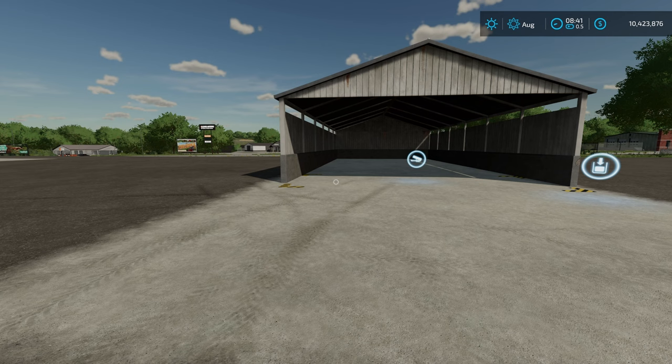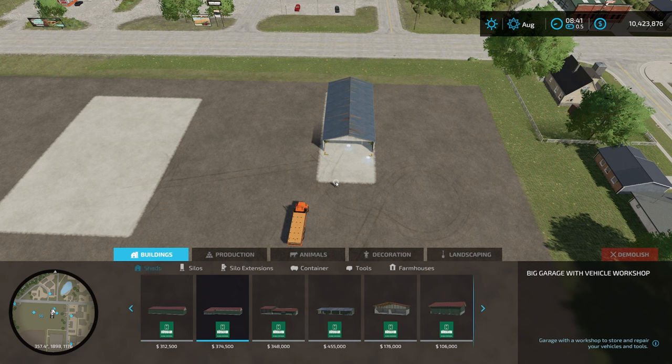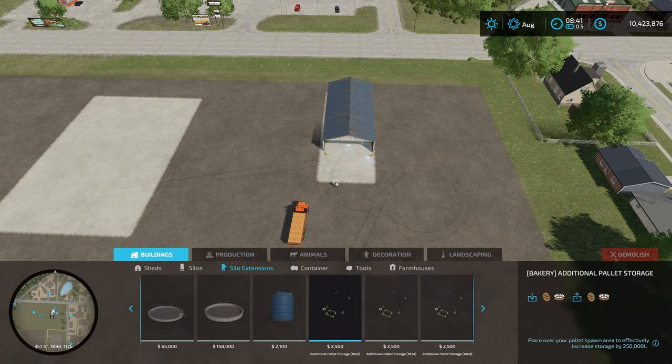It's a process, so bear with me. What you need to do is come down here into Construction, then go over to Silo Extensions. Once you get this mod downloaded, you're going to come across Additional Pallet Storage right here.